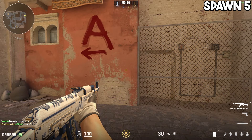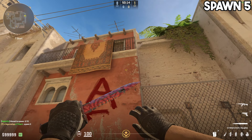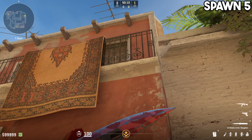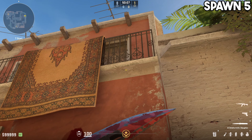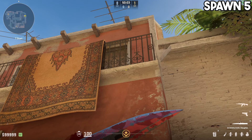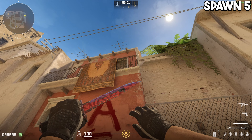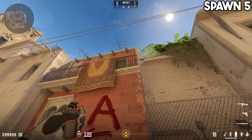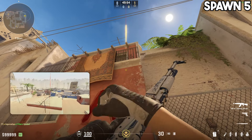The second to last spawn, spawn number five, requires you to locate yet another crack in the wall, namely this one here, where all you want to do is place your crosshair at the very right end of it, and then move it up until you hit the dark patch right above it on the overhang of the balcony, and do a double jump drop. So: at the end of the crack, up until you're hitting the dark patch, and double jump drop.